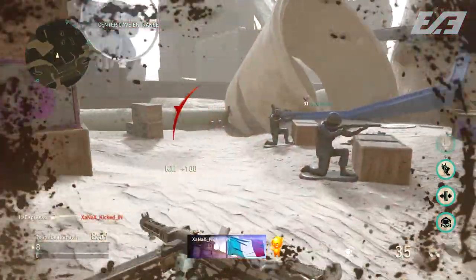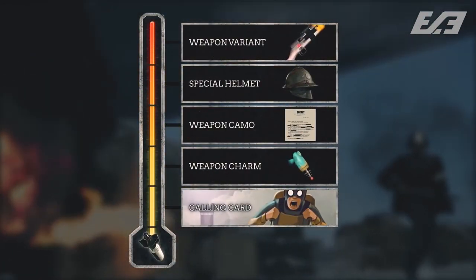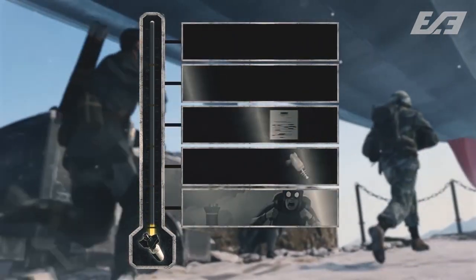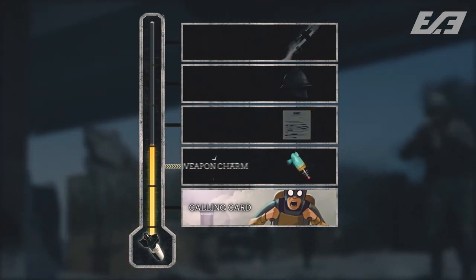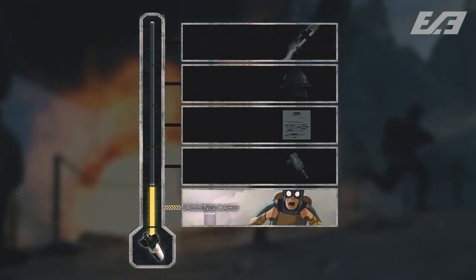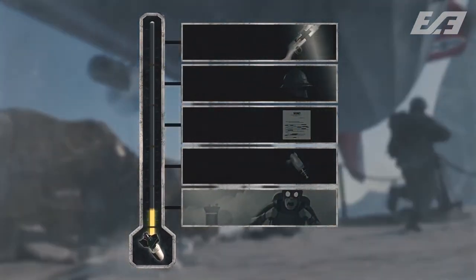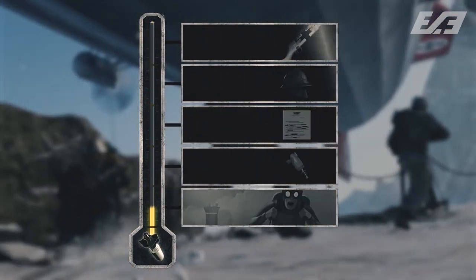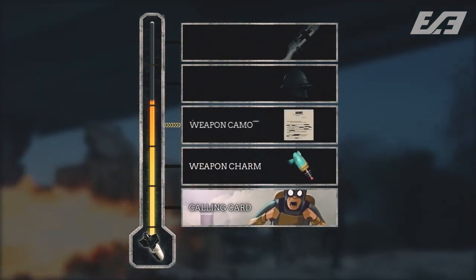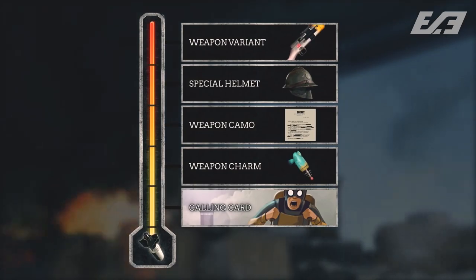Moving along in the update, the next thing mentioned was the community challenge status — calling in 310 million score streaks by the end of the event on the 25th. We're getting close to tier one, and by the time this video goes live it might already be complete and we might have that tier one calling card. Feel free to let me know in the comments how close we are, since my news page status is glitched and I haven't seen community challenge updates for the last couple of events.